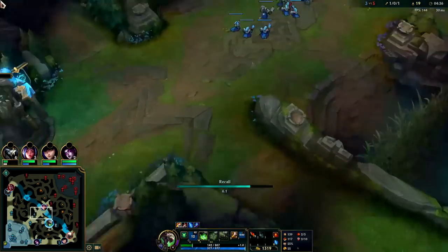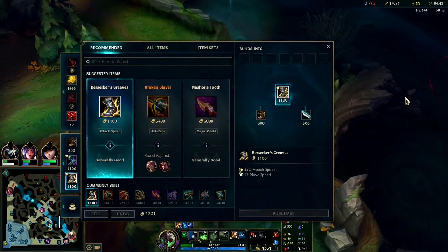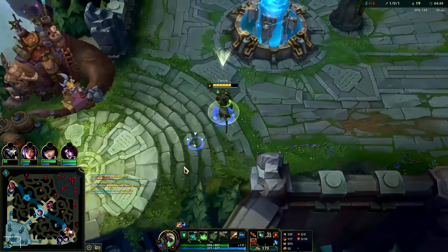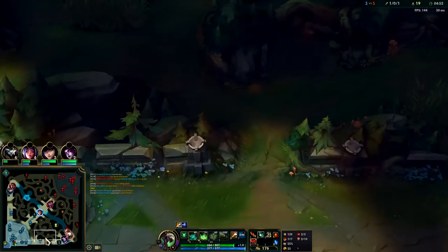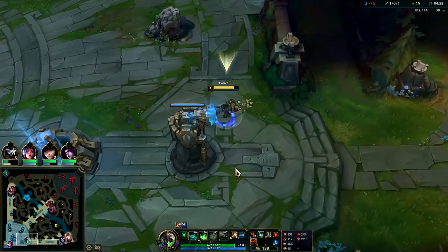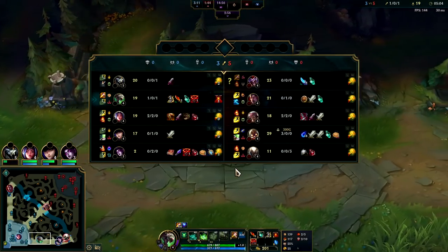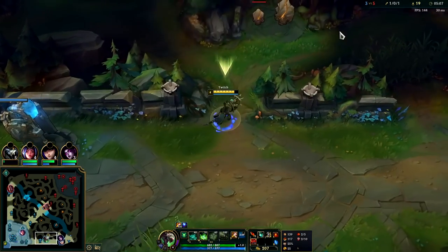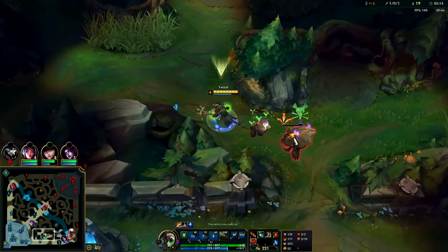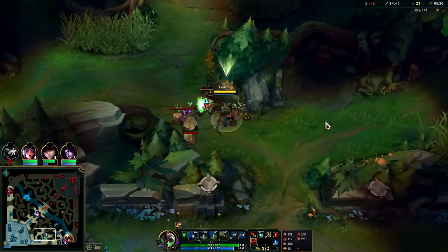Once you have at least one successful gank, you can look to recall on Twitch. On your first back, you're looking to get Berserker Greaves if you're very fed. If not, just build into Noonquiver. Since I feel like we are very fed, I'm going to go for Berserker Greaves — it speeds up your clears and helps you kite out champions and monsters. Most champions at this point won't even have tier 1 boots.